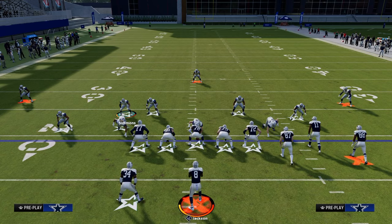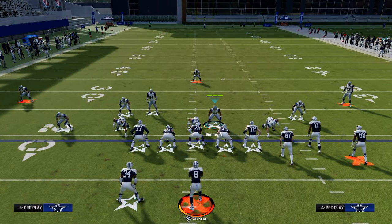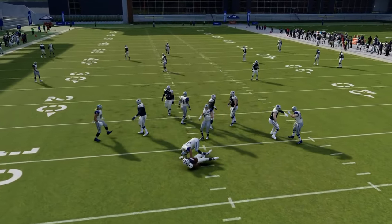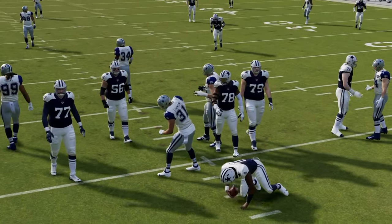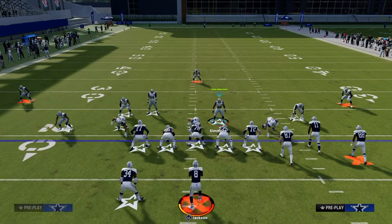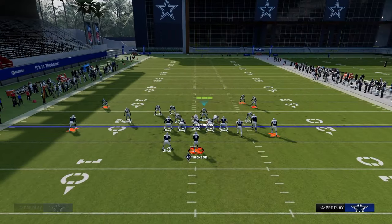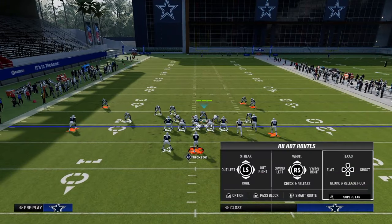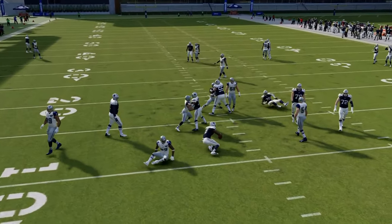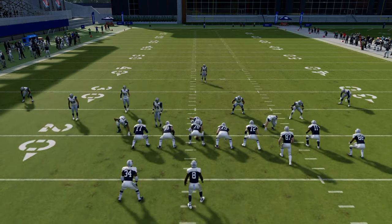There are a couple things with blitzes. Number one, you want a cost-effective blitz — if you're sending five at the quarterback, you want to make sure that's consistently getting somebody free if they send five receivers on a route. Also, if you're sending six at the quarterback, you want that to be effective if they block a running back. For example, if I go to spinner here and pinch my D-line, even if they block a running back, a lot of times we're still going to get pressure off the right-hand side.